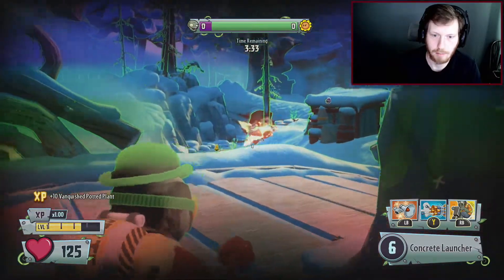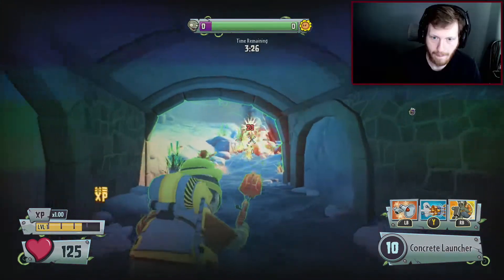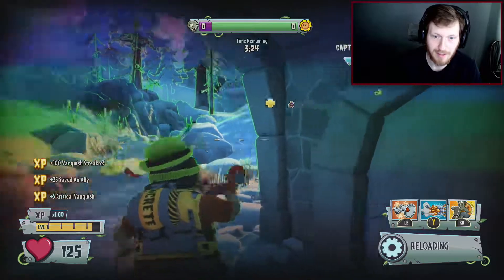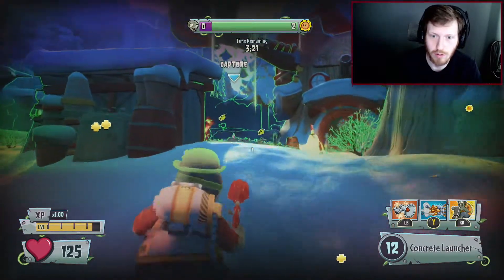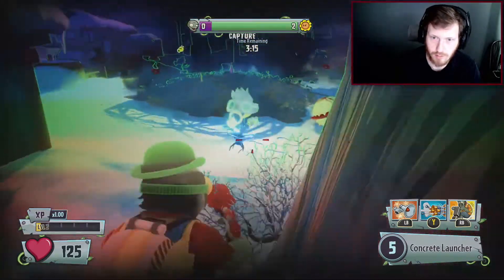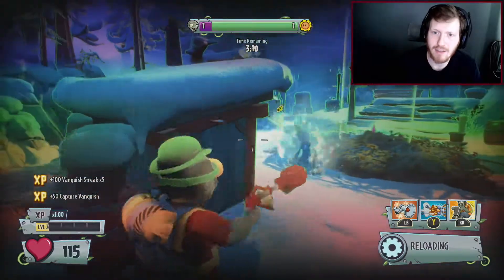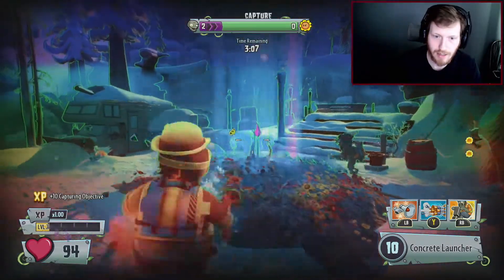I killed a potted plant — I'm like what the heck am I shooting? Nothing important is the answer. It was just a Colonel Corn dressed in a king's robe thinking he's more important than he actually is. Goodness gracious, this dude does a metric ton of damage. Are all of the base characters this good? Am I just getting really lucky right now?